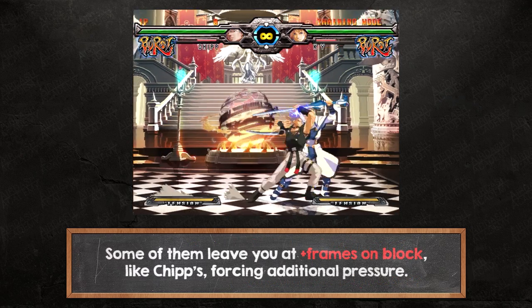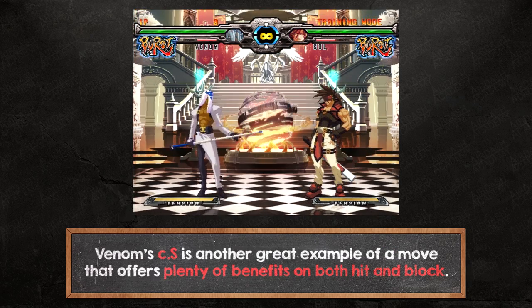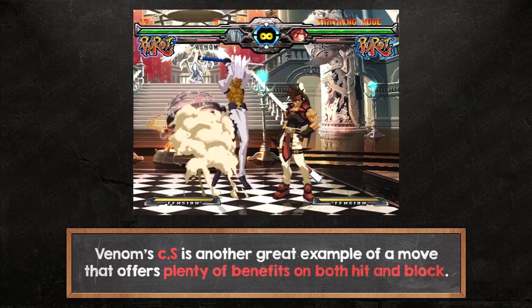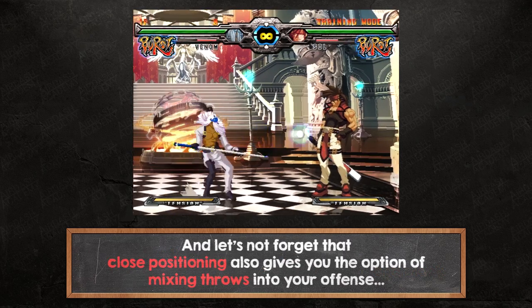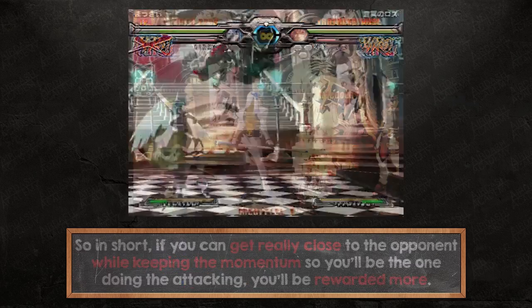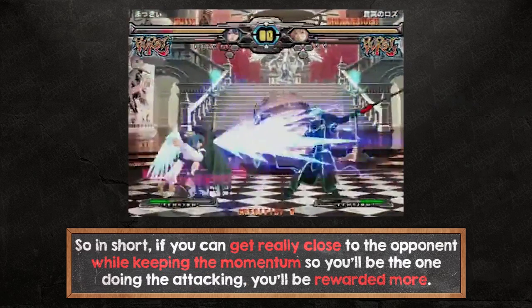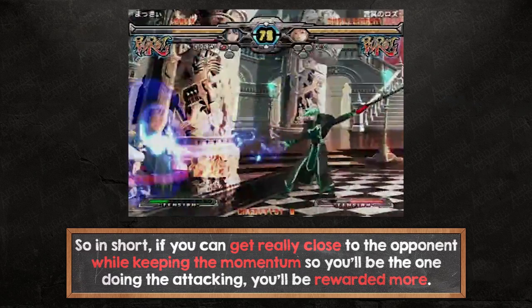Some of them leave you at plus frames on block, like Chip's, forcing additional pressure. Venom's close S is another great example of a move that offers plenty of benefits on both hit and block. And let's not forget that close positioning also gives you the option of mixing throws into your offense. So in short, if you can get really close to the opponent while keeping the momentum so you'll be the one doing the attacking, you'll be rewarded more.